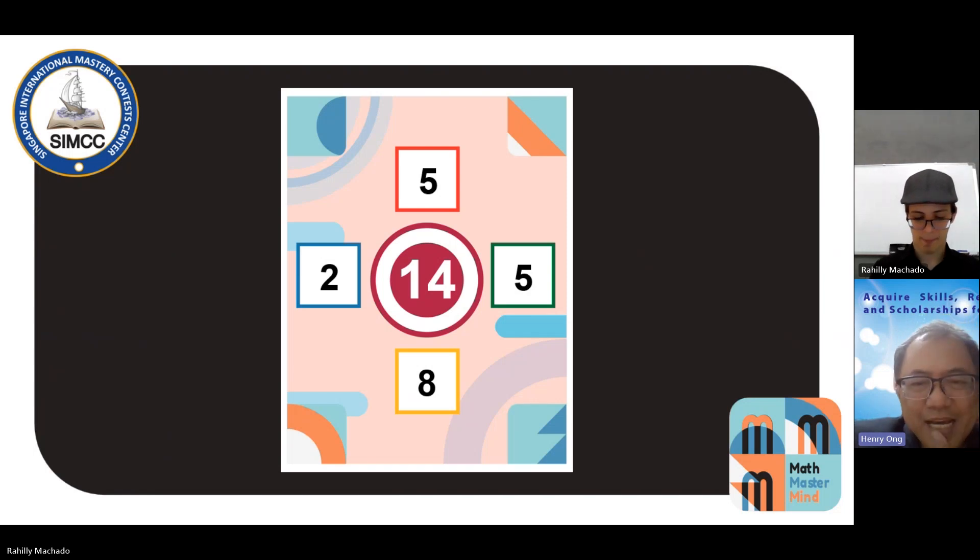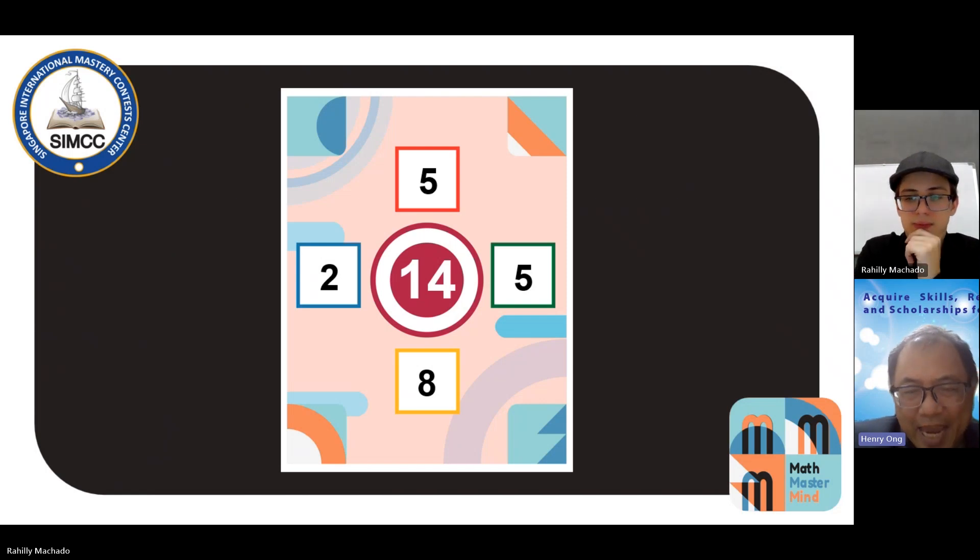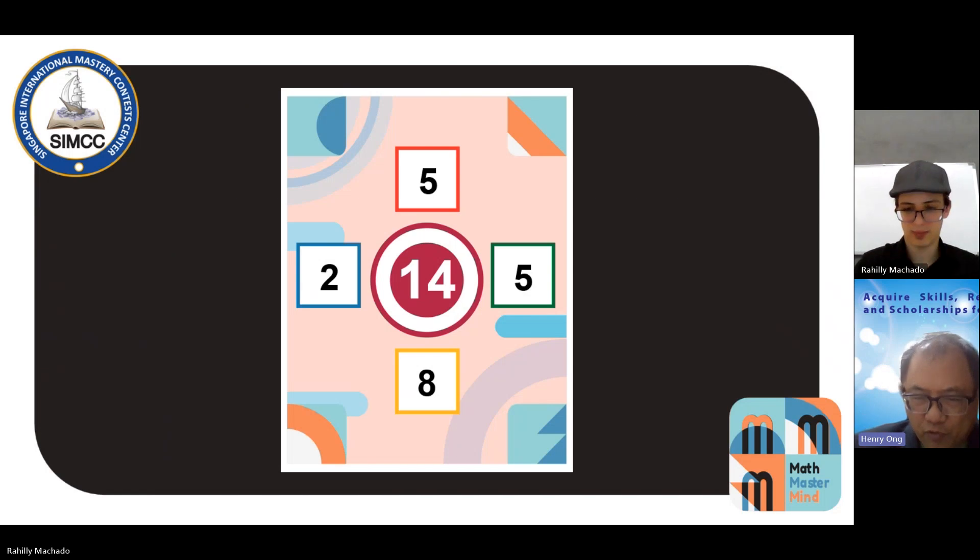In this example, we have a 14. I can see 8 divided by 2 would give me a 4, and the two 5s would give me a 10. So I have 5 plus 5 plus 8 divided by 2, which would give me 14.